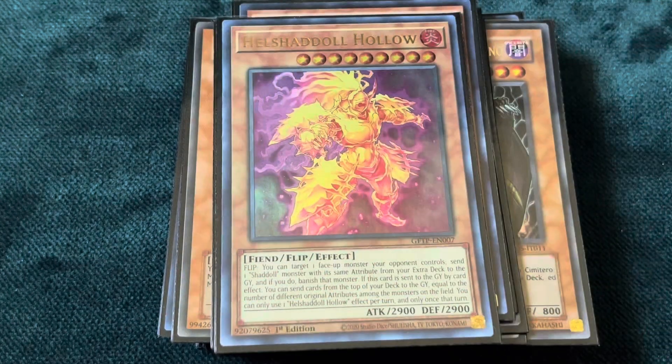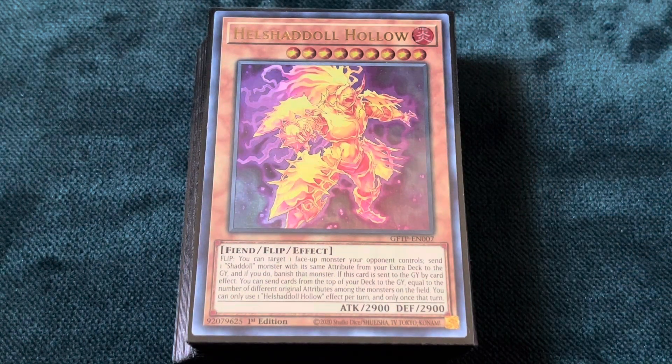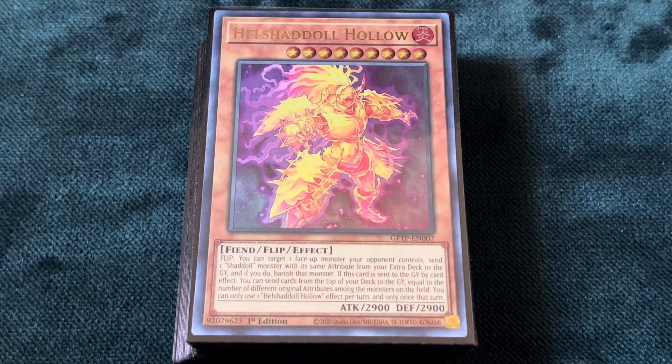You're playing one Helshaddoll Hollow. Out of all the Shaddoll monsters, I feel like Helshaddoll is honestly the best one. I know people typically only play Shaddoll Beast if they want one Shaddoll monster, but that never really made much sense to me — Shaddoll Beast draws a card, as opposed to Helshaddoll, which mills cards. This deck is pretty much based upon milling constantly. You don't really care about drawing, but you do care about milling. I don't really like having a heavy Shaddoll engine — I just think it's boring, if I'm being brutally honest.